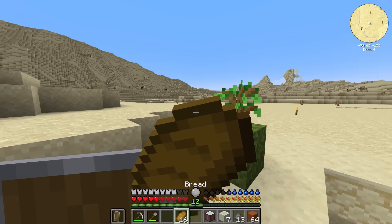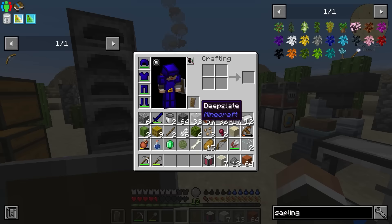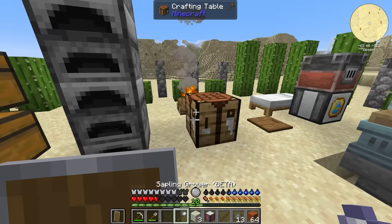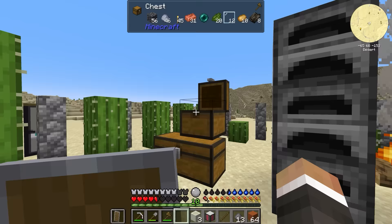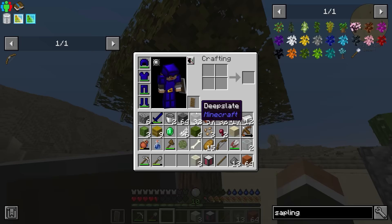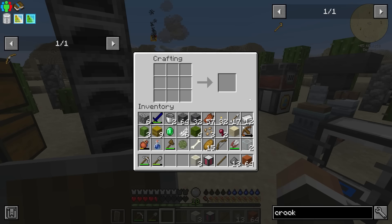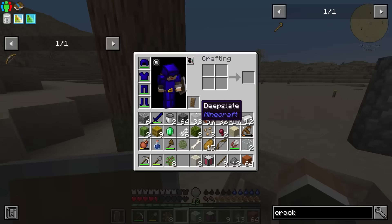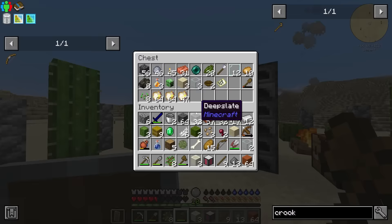We can use our ultramine key to tear down the entire tree, getting more samplings. We also have a crook — Ben added that to his Opelis Utilities mod. The crook gives us more samplings than we'd normally get. Normally you don't get eight samplings from a tree, but we totally did — that's incredibly useful. And of course we can tear the tree down for wood as well.